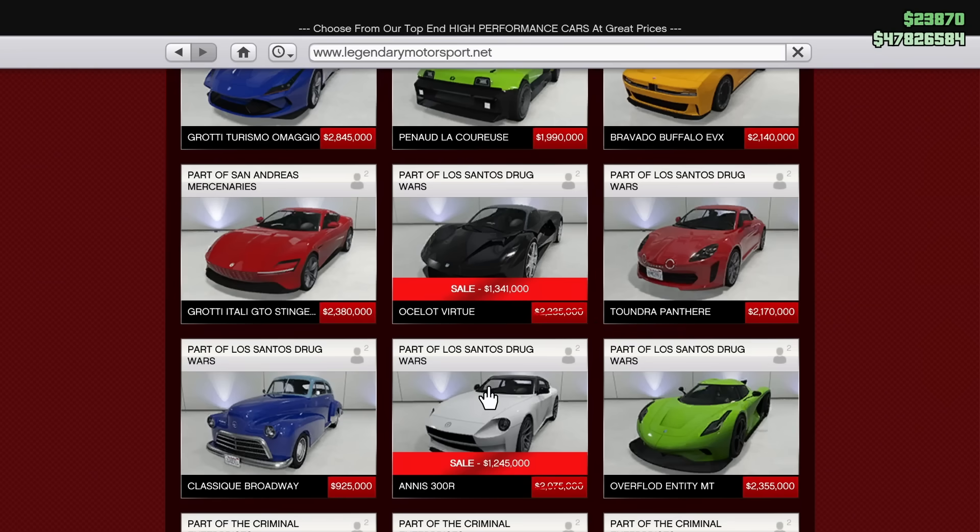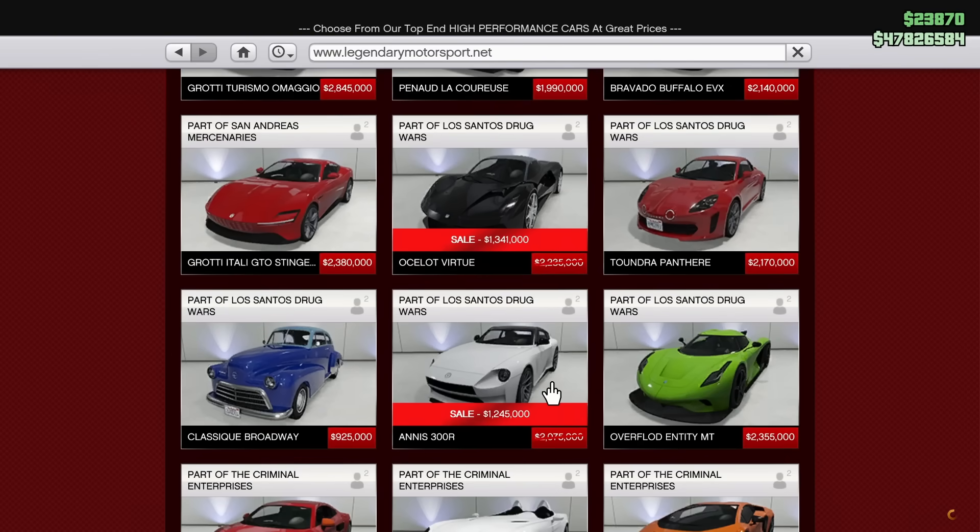The Annis 300R is also discounted and is a pretty cool vehicle. It has Imani tech upgrades available through the agency vehicle workshop. It can take about four RPGs with the armor plating upgrade, also has an oil slick proximity mine dropper, and the missile lock-on jammer. The performance isn't amazing but it's not terrible either — it's definitely one I would recommend looking into especially at this price point.